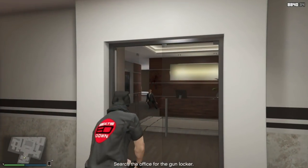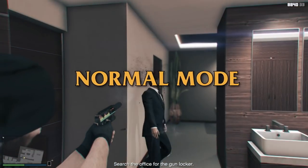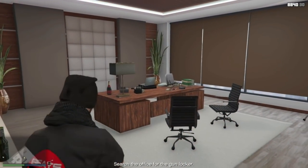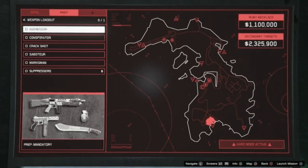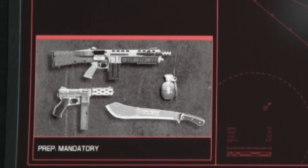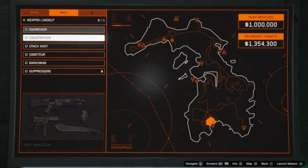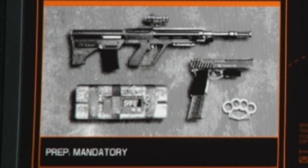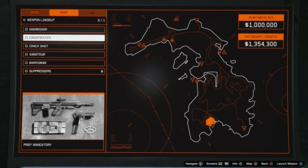There are really only two loadouts you want to choose from, and they depend on whether you are on hard mode or normal mode and whether you will be doing it solo or as a co-op. When playing on hard mode as a solo player or co-op, or normal mode as a co-op, you want the aggressor loadout, which will give you the assault shotgun and the machine pistol. If you are playing on normal mode as a solo player, you want the conspirator loadout, which gives you the military rifle and some sticky bombs. I will go into more detail about why you'll want this loadout in a bit.